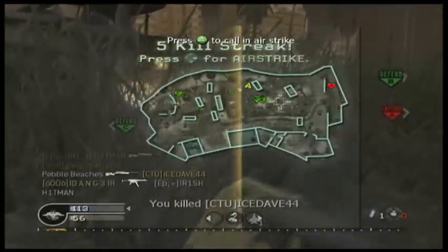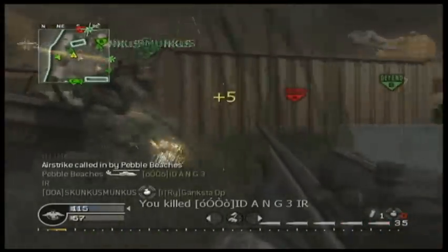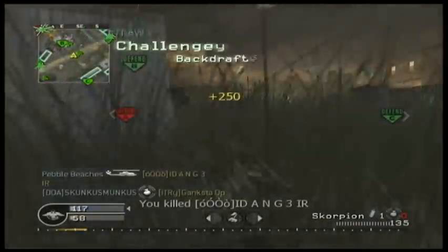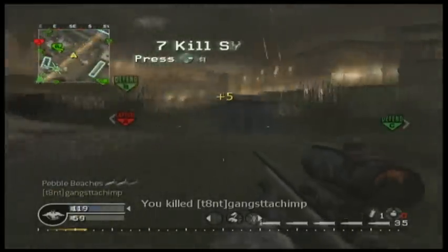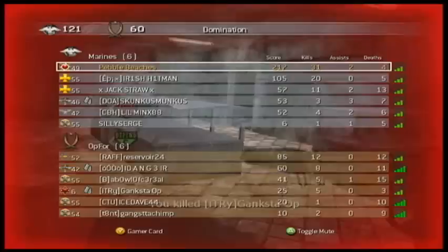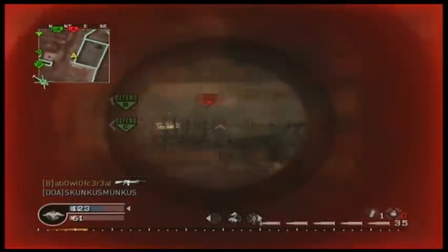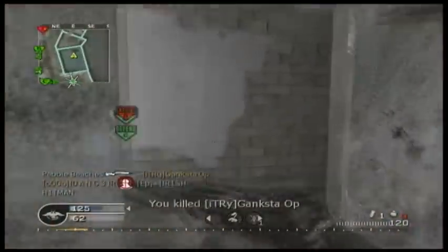Get an airstrike, calling it in near A. Hopefully it's going to get me a kill or two — I'm going to need one more for the helicopter. There we go, I have another helicopter. So now I can kind of act like a jackass because you really want to die before calling it in. Disgusting hipfire there — nice little drag quickscope, whatever.